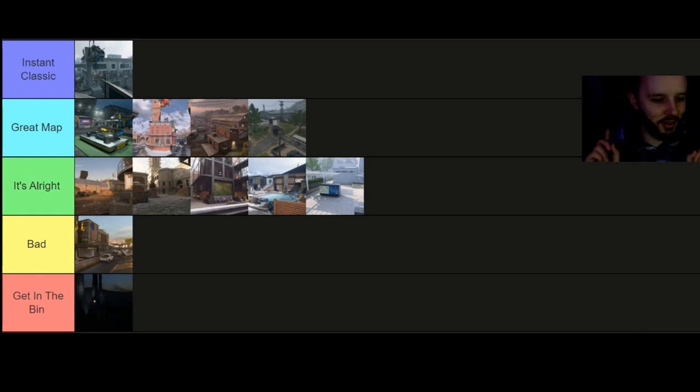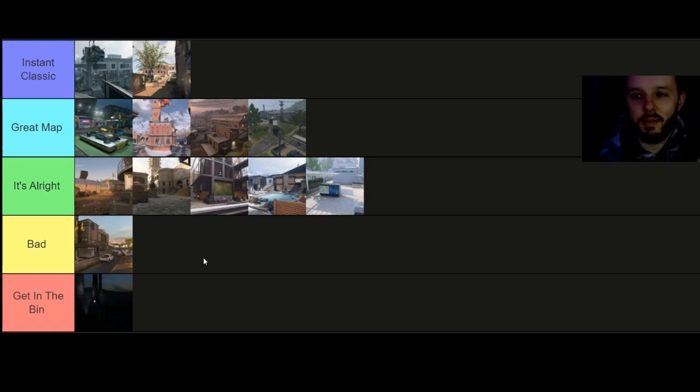I'm just going to call the next one K District — I'll keep it at that so it doesn't get clipped. I think this is an Instant Classic. Like al Bagra Fortress you can sort of hold the map, but I just love this map — I think it's astoundingly good. You can go across the water on the left-hand side, play the laneway on the right-hand side. It's definitely one of my favorites in all of Call of Duty.